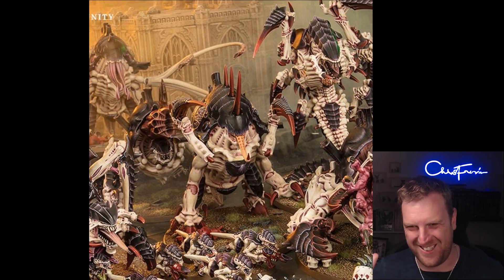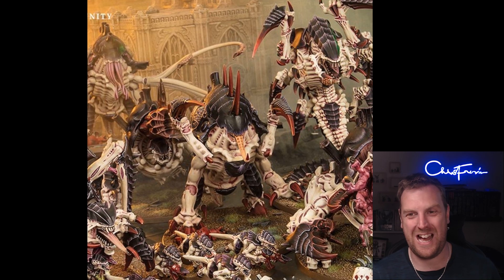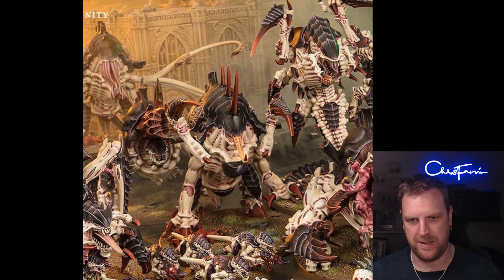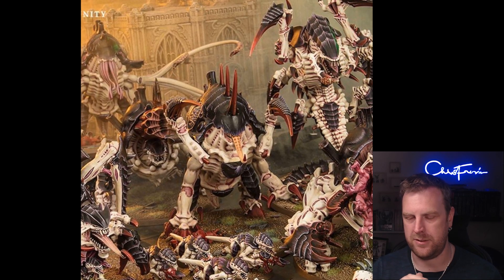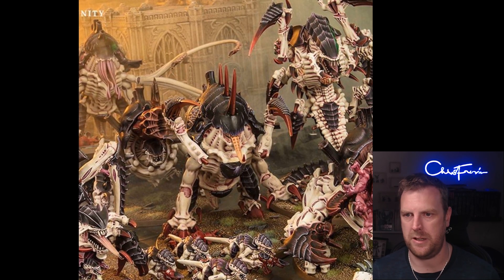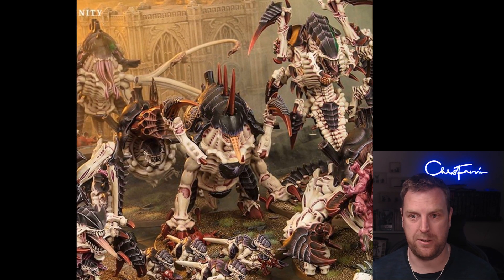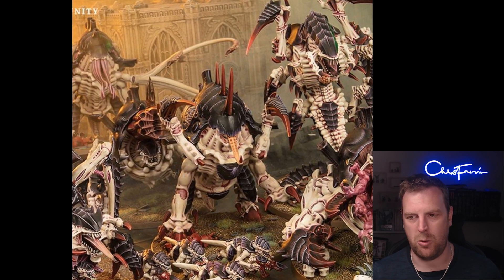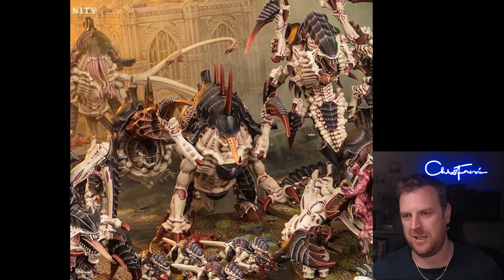Now the enhancements. Hunting Grounds is a Tyranid model only enhancement — not restricted to Vanguard Invaders, so you can put it on a Hive Tyrant or whoever you like. While this bearer is set up on the battlefield, each time your opponent sets up a reserve unit on the battlefield, roll a D6 — on a 2+ that unit must take a battleshock test. So this stops opponents bringing something down from reserves and immediately using stratagems on them.